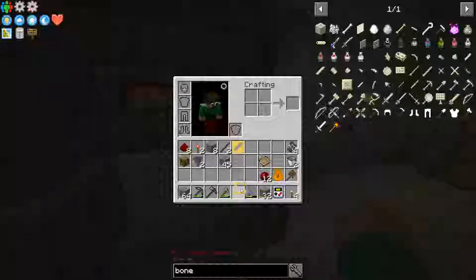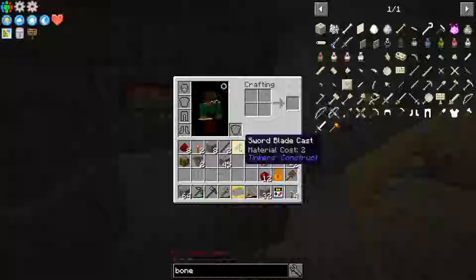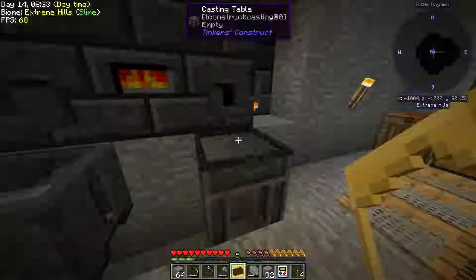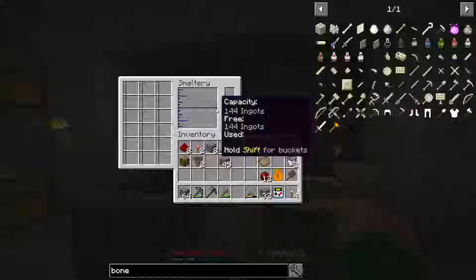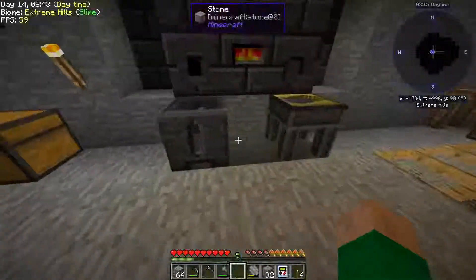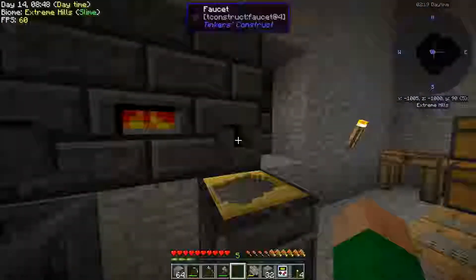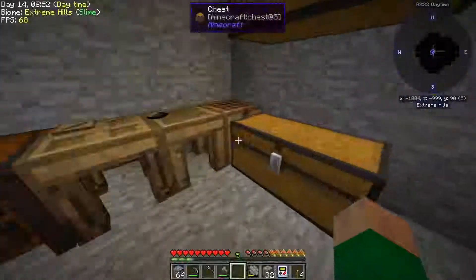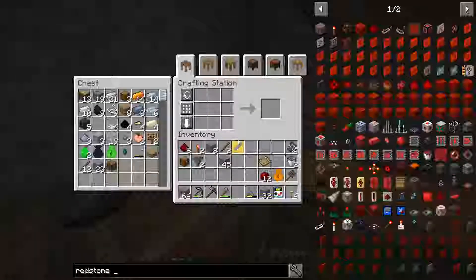That's how you make Tinker's Construct tools out of metal. One of the projects I have in mind today is making a sword with some metal. But for now, the smeltery is empty, so I'm going to go ahead and set up some automation. There's two parts to that - the first part is you need to pour material out of the smeltery automatically, and to do that I'm going to use a redstone clock.